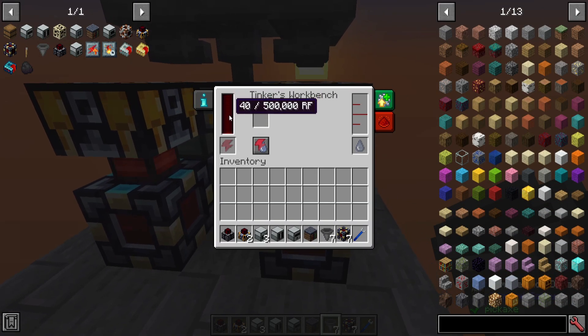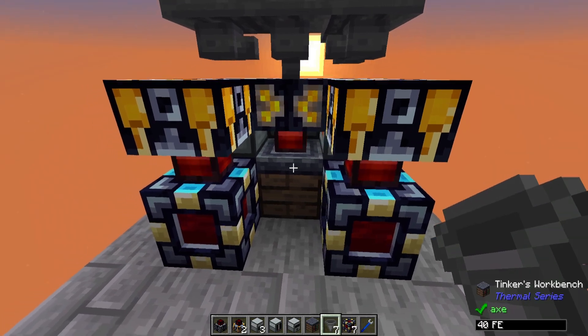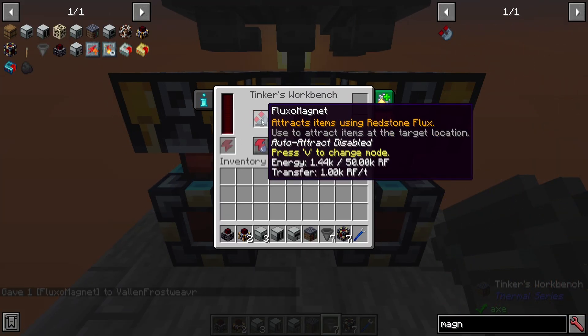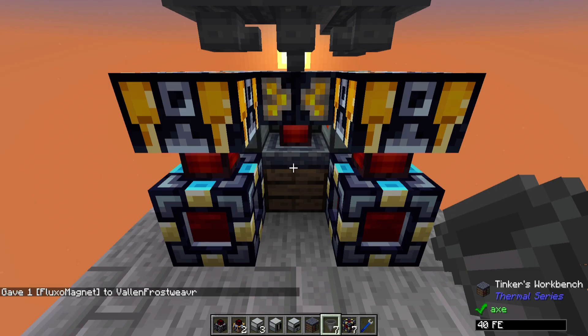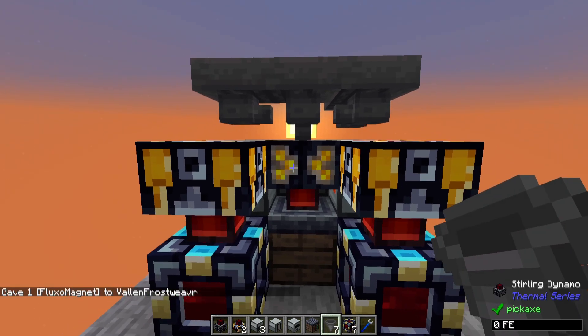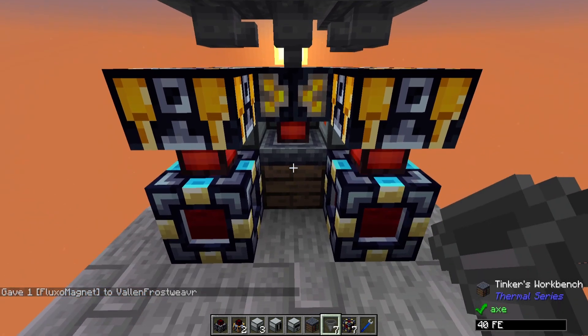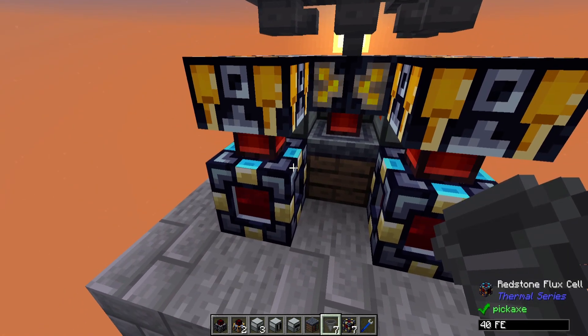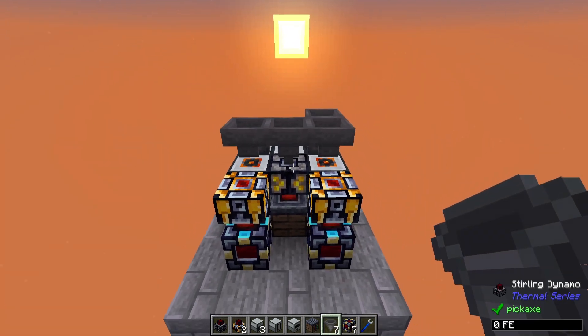I realize the Tinker's Workbench is currently just having power fed through it. So if I take something like a magnet and I'm trying to get it charged, it should charge if you've got power running through it. If it's not powering anything but the dynamos are, you can also have the power fed back in just by changing the direction of the Redstone Flux cells.